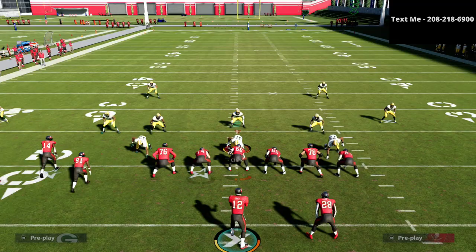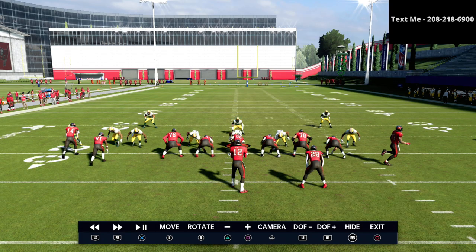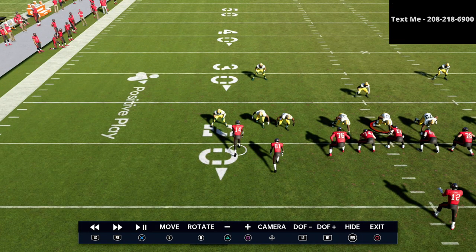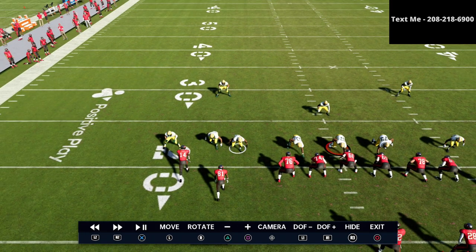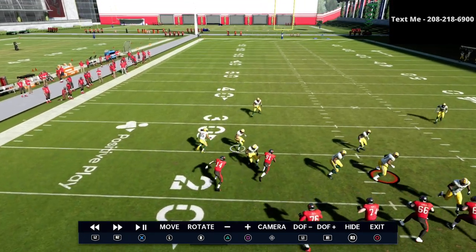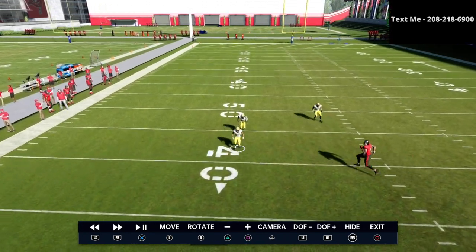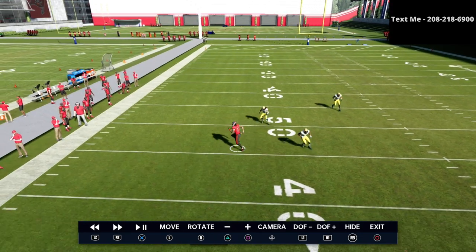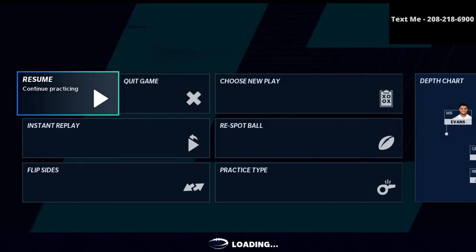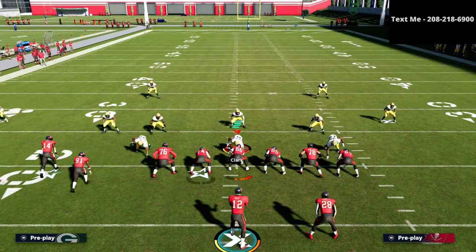Let me show you this in instant replay — this is a big deal. The concept is a hitch route to the short side of the field. The guy in the cloud is right here, and I want you to watch how parallel he is — you can draw a straight line. The crosser comes into the area and the cloud flat does absolutely nothing. As you can see, we get a clean, easy throw for Tom Brady. Hitch route plus crosser to the short side always wins.